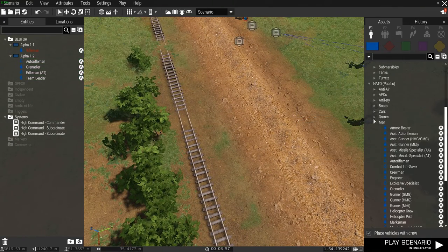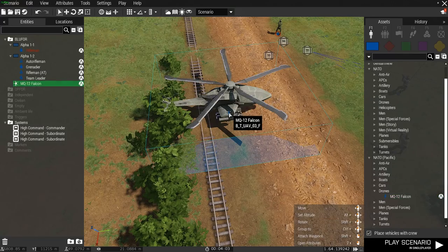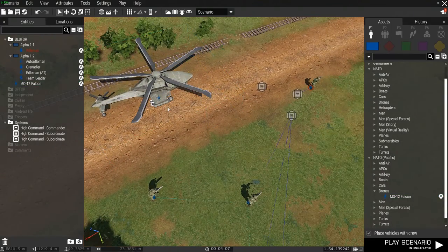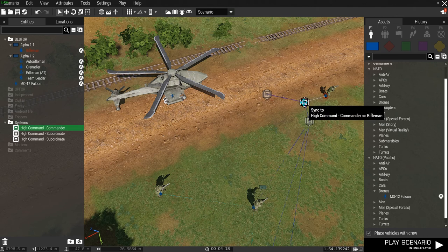I'm going to place down a drone as my second Support Init. Just mouse over again, right click, sync to Support Init. Make sure they're both synced to the High Commander Module.